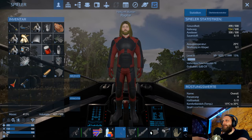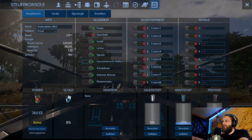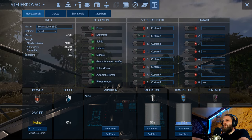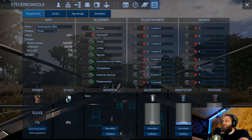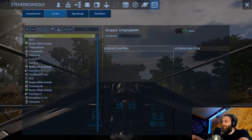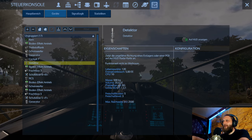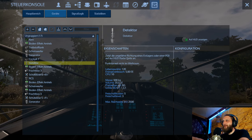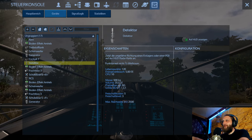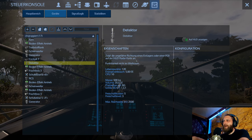Ich habe hier einen Detektor dran. Muss mal gucken – hat der Energie? Muss ich ihm Energie geben. Automatische Bremse, Pilotenmodus, Sauerstoff. Geräte – da war es doch. Detektor. Auf HUD anzeigen – funktioniert nicht im Weltraum. Zeigt die ungefähre Richtung eines Erzlagers. Position of Interest, auf HUD oder Karte. Das klingt eigentlich erstmal gut.